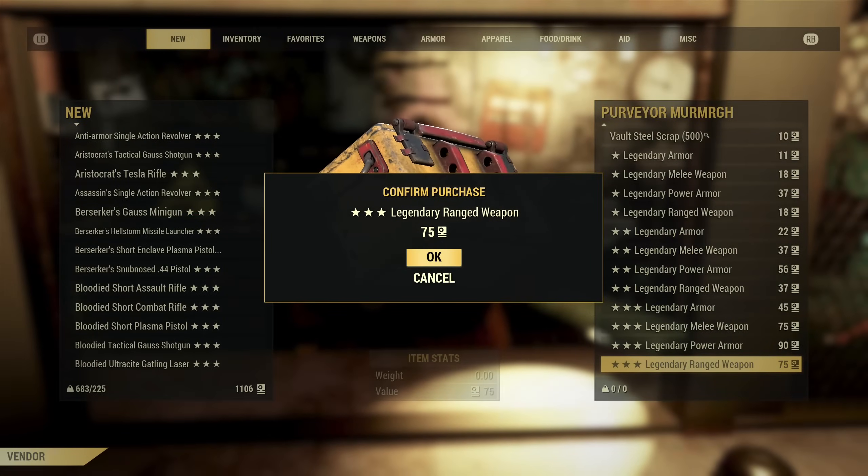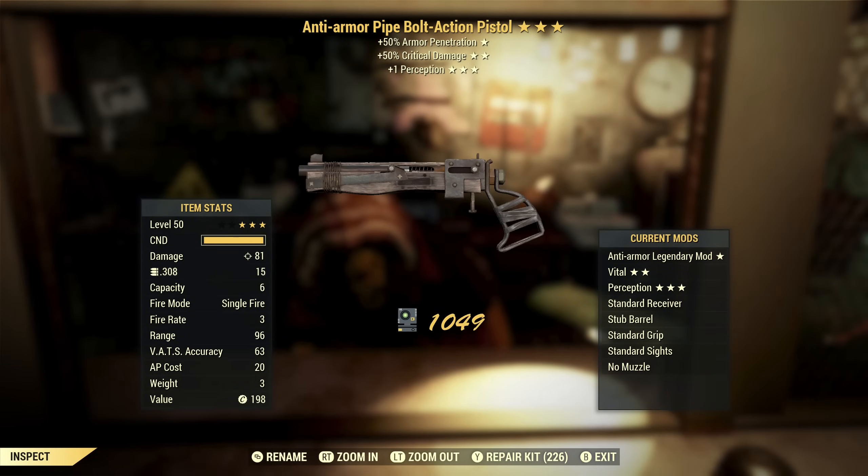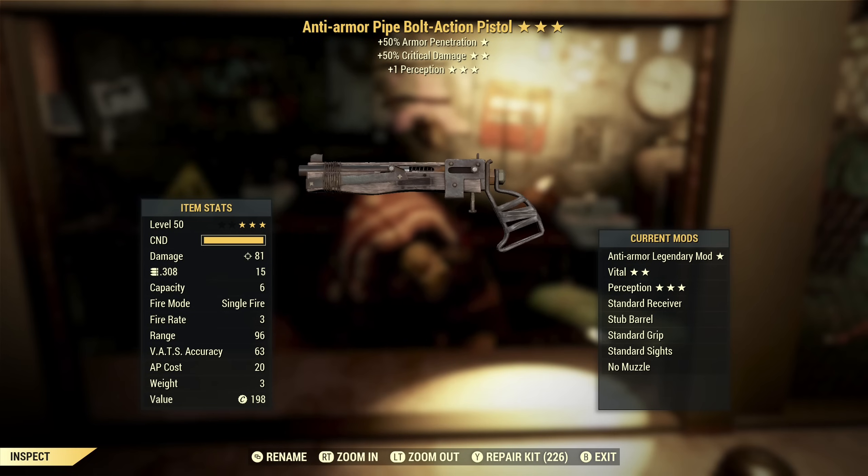I think the light at the end of the tunnel is a train. Anti-Armor Pipe Bolt Action with extra critical damage and plus one perception. I do like pipe bolt actions — I think they're kind of fun, plus they do double dip: they'll benefit from both pistol and rifle perks if you have a rifle stock on them. Anti-armor is actually a good star — it's probably the star I'd want the most on this because they don't have the option of a perforating magazine. Getting extra armor penetration is good. Critical damage is good. Plus one perception — a teeny tiny bit of VATS accuracy. So this is okay if you like these kinds of weapons, and I do.